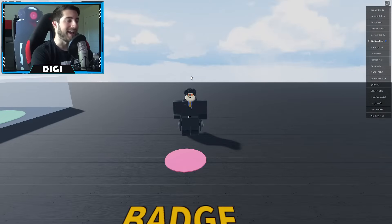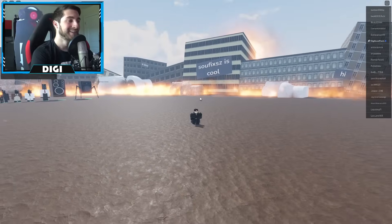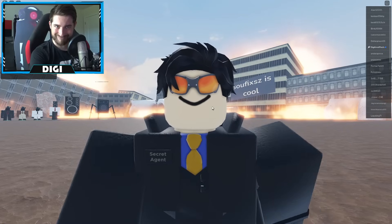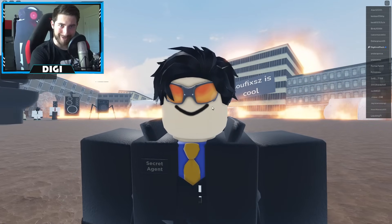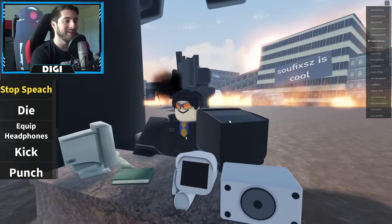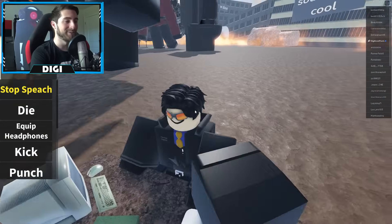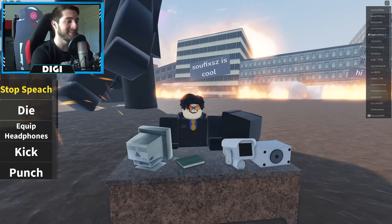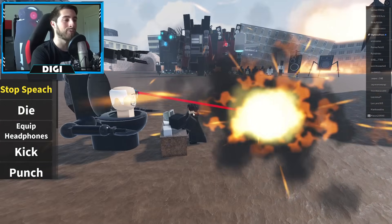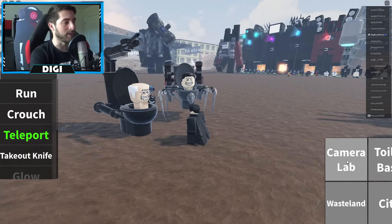Why does he look like that? He looks like me! Anyway, if you click speech it actually pulls up the whole desk and everything — this animation is so funny, it just shows up out of nowhere. Then there's a teleport option: camera, lab, teleport, wasteland, city, toilet — though his teleport seems to be broken.